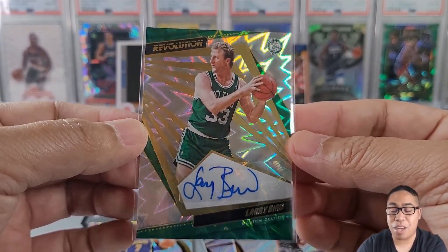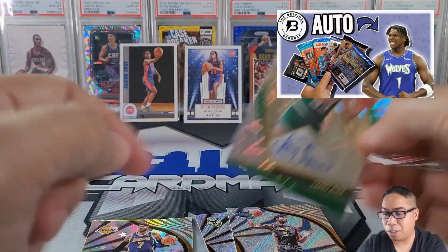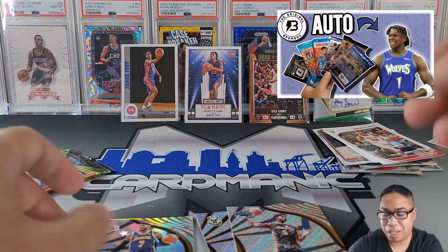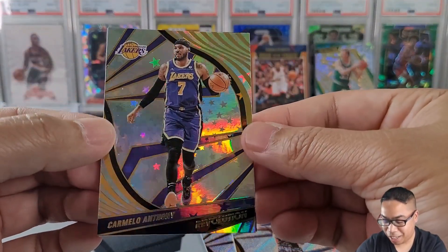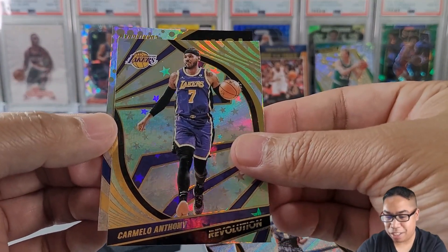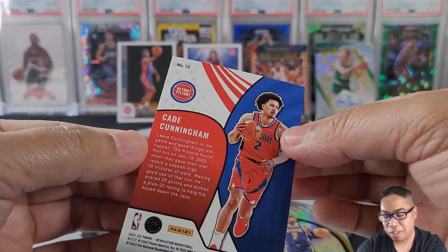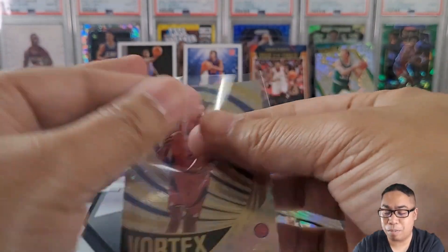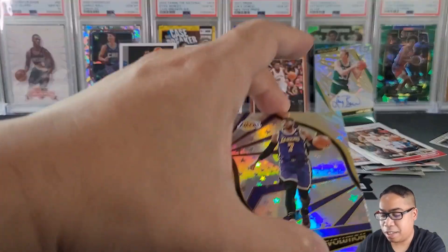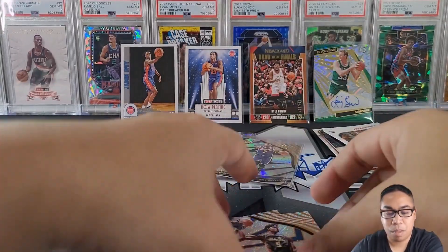If you guys haven't seen that video, I did pull an Anthony Edwards Fractal — I'll put a link above shortly. But I'm pumped. We also got Carmelo Anthony Astro and — woo! — Cade Cunningham Vortex. Revolutions and Boombox always seems to come through for me. I'm pretty happy with that. Let's get Carmelo sleeved up as well.